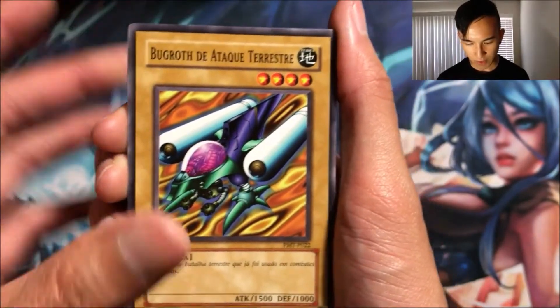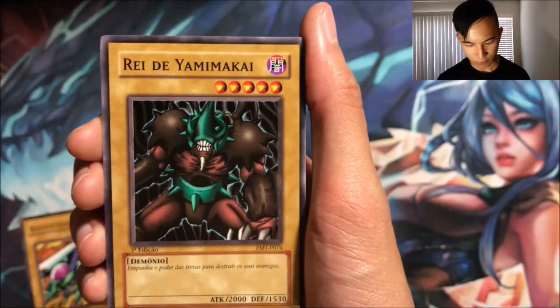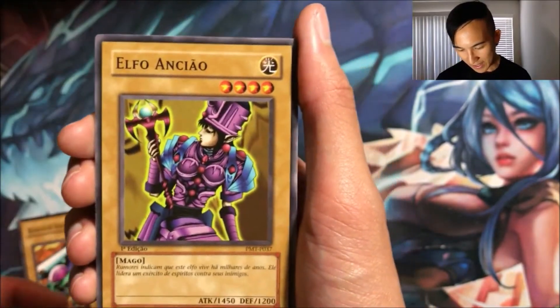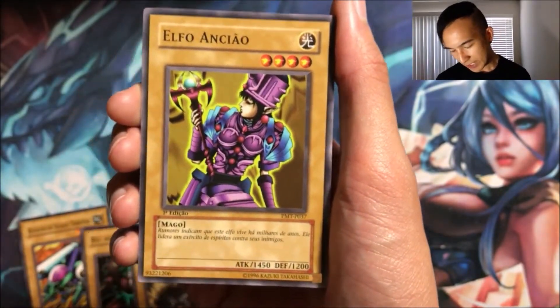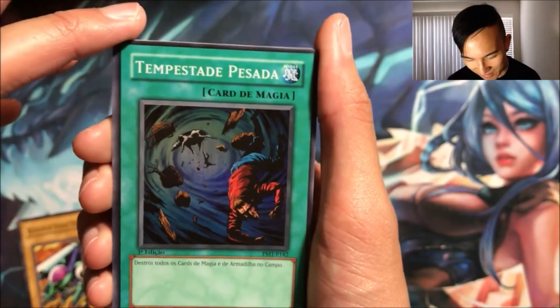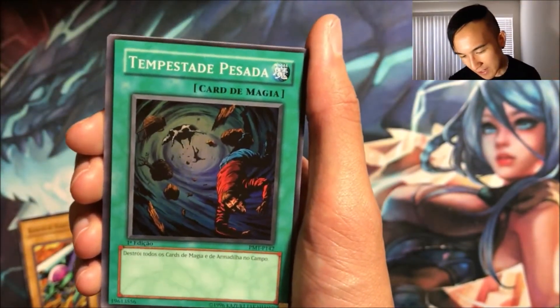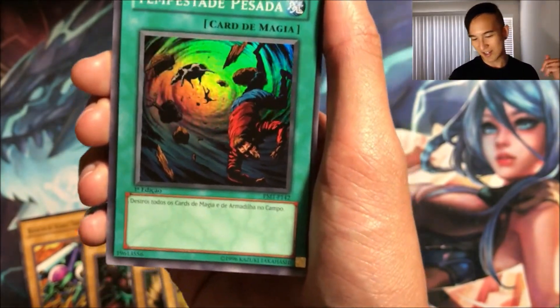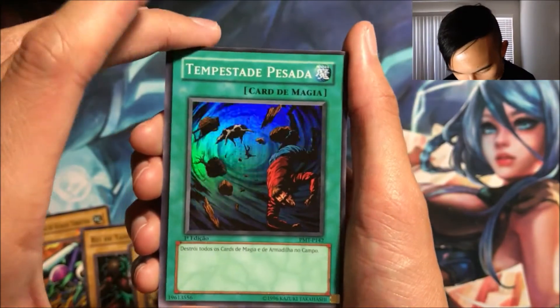We got Amphibious Bugroth, Ray de Yamima, Galiogen, Elfo Anxiao — hey, these are first edition too! Oh my god, we got a super rare Heavy Storm! Nice — 'Tempestade Pesada.' I'm not sure if you pronounce things differently in Portuguese than in Spanish, so I apologize in advance. First edition — that is super nice!